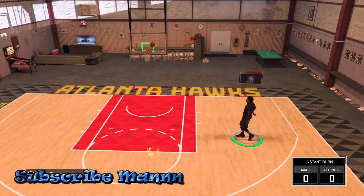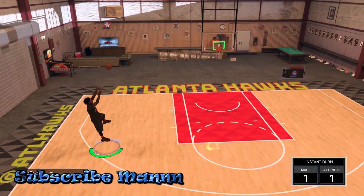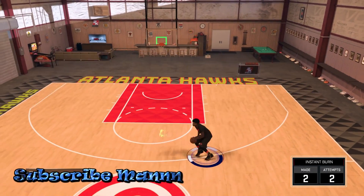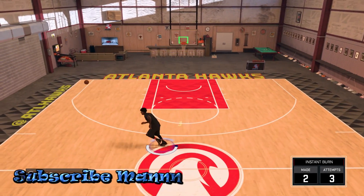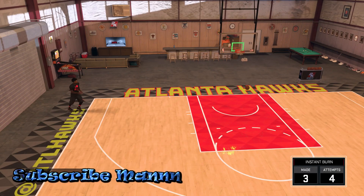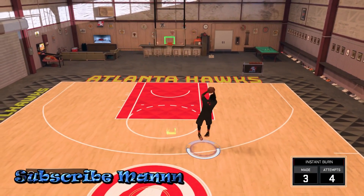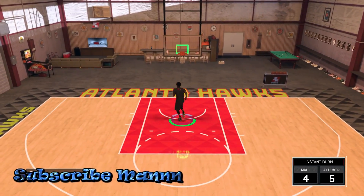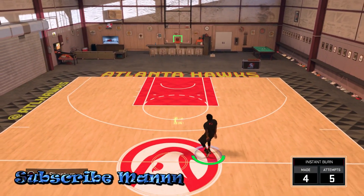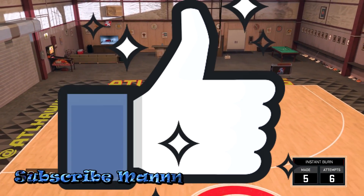It's me, aka the instant burner man. I see you trying to become a dribble guy, trying to get the best dribble combos, get your cheesing up and your speed boosting so you can cook on the park. Today I have a brand new between-the-legs size up — it's just as good as Kobe Bryant. For those of y'all using Lance Stevenson, it's time to put that on the shelf. Hit your boy with that like!